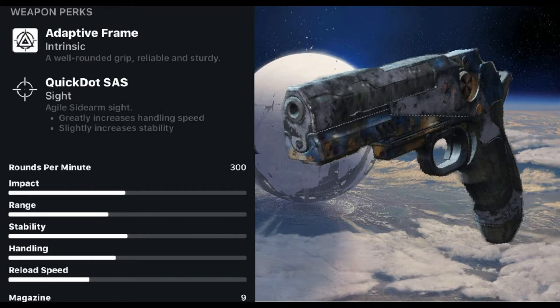And now for some of its hidden stats: it has an impact of 49, a range of 42, an aim assist of 50, a stability of 50, recoil direction of 40, rate of fire of 300, and a magazine size of 10.